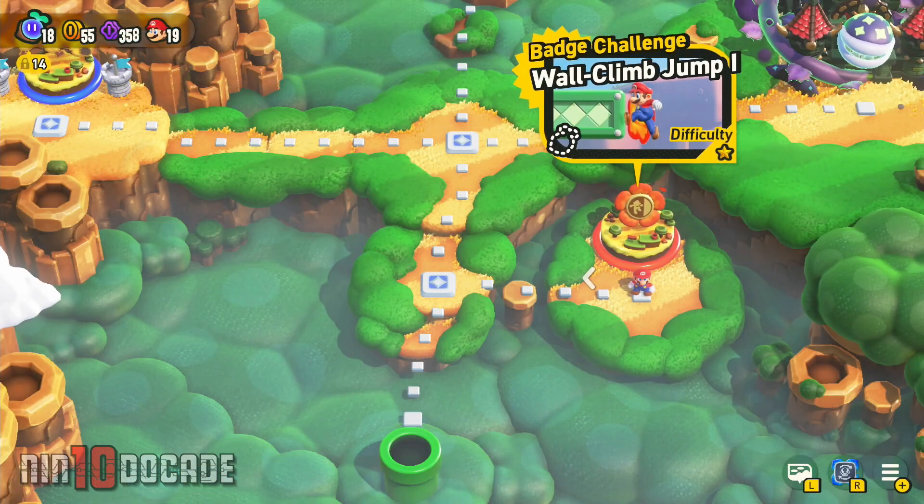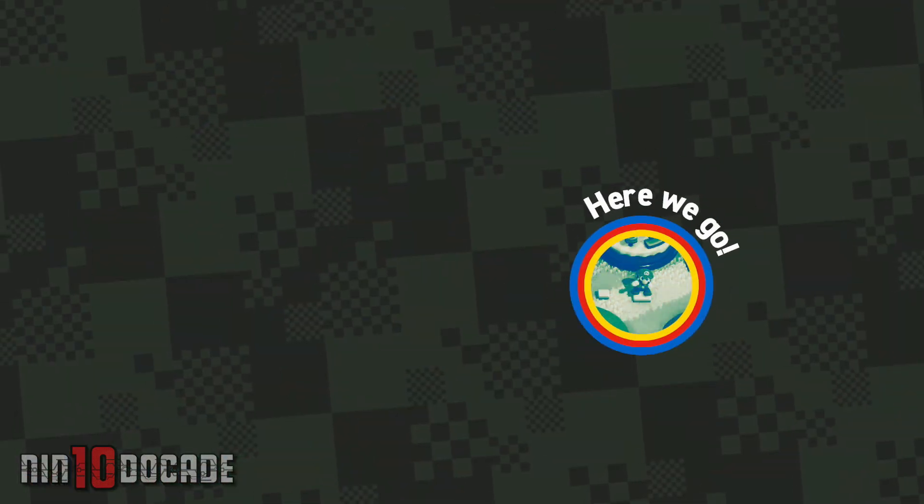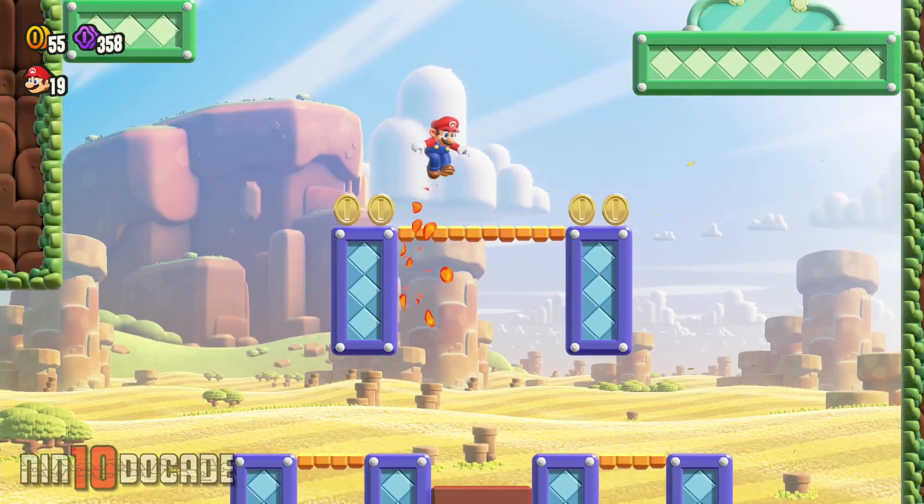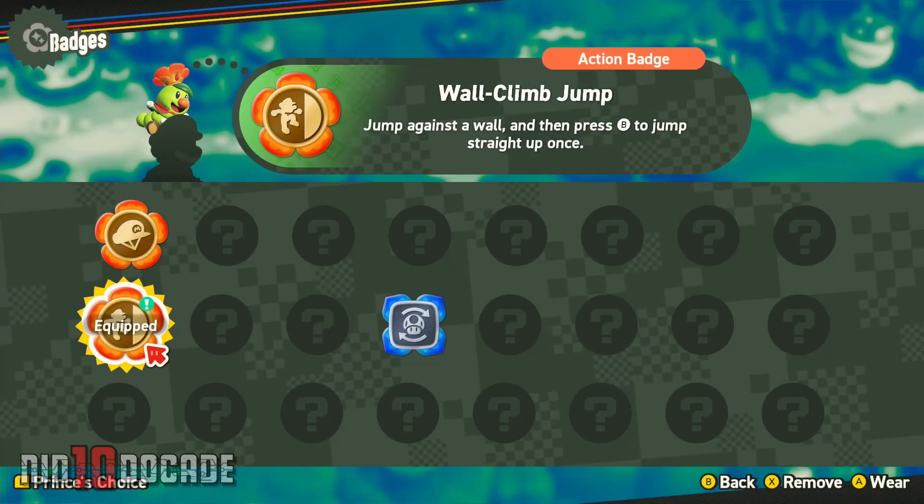The next badge you can unlock in World 1 is by going through and completing the badge challenge Wall Climb Jump 1. Once you successfully complete it, you'll be gifted with the Wall Climb Jump Badge.